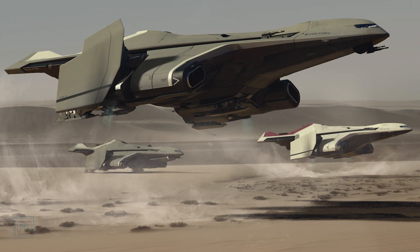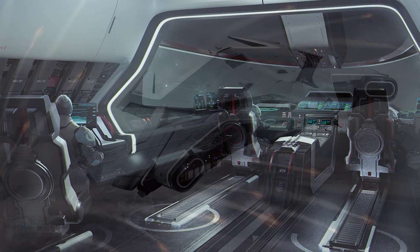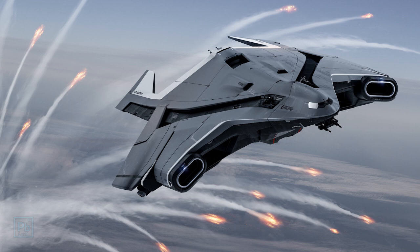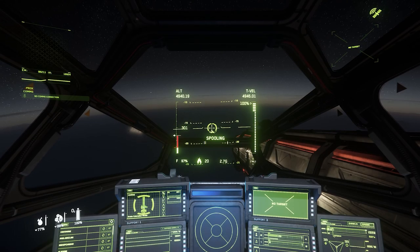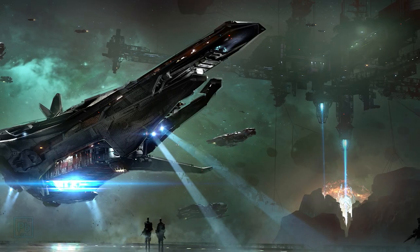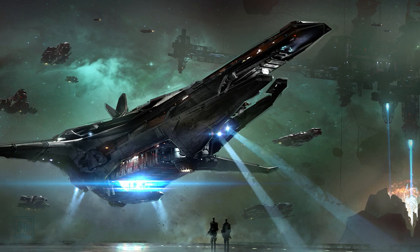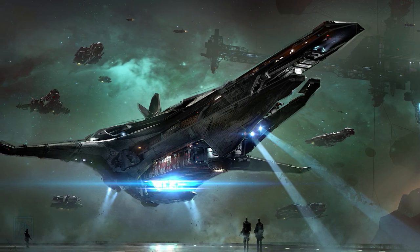The Hercules M2 gives up a little bit of cargo and gains one more crewman, but this is actually probably the best choice because you gain additional armor. If armor mechanics come into the game as pitched, tied with the shields and extra firepower, this is a solid choice — I rate it the best pick. Problem is it costs a hundred more than the C2 pre-release. Last is the Banu Merchantman; we're going to talk a lot more about this one later, but know that it would fit into this group very happily.